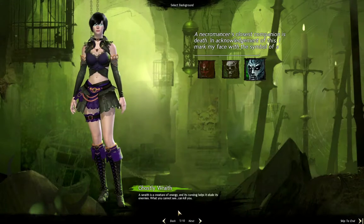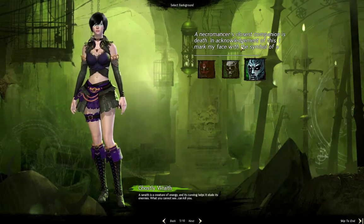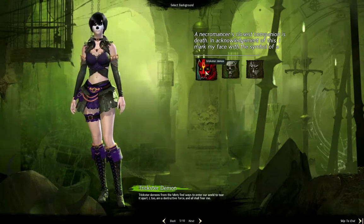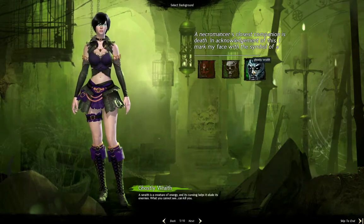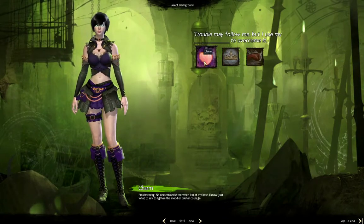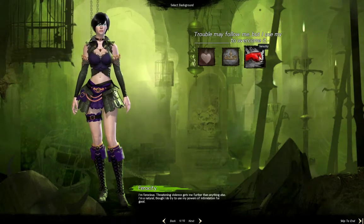After you do that, you have a few more options to select. Here's your background: a Necromancer's closest companion is death. In acknowledgement of this, I mark my face with a symbol of a ghostly wraith, skull, or trickster demon. You have three options — charm, dignity, or ferocity. We'll use ferocity.